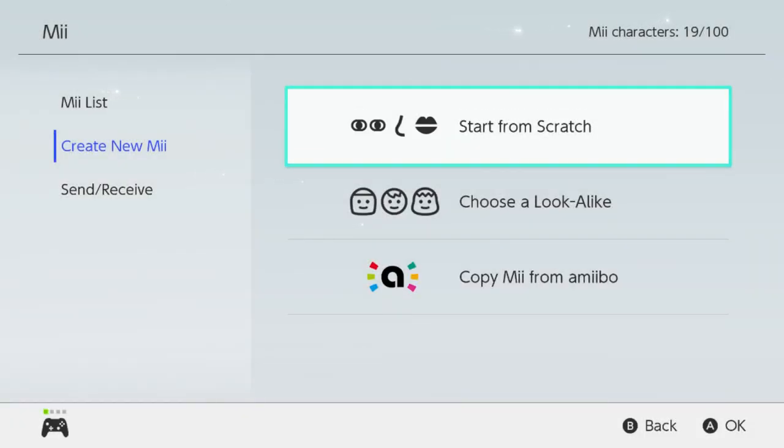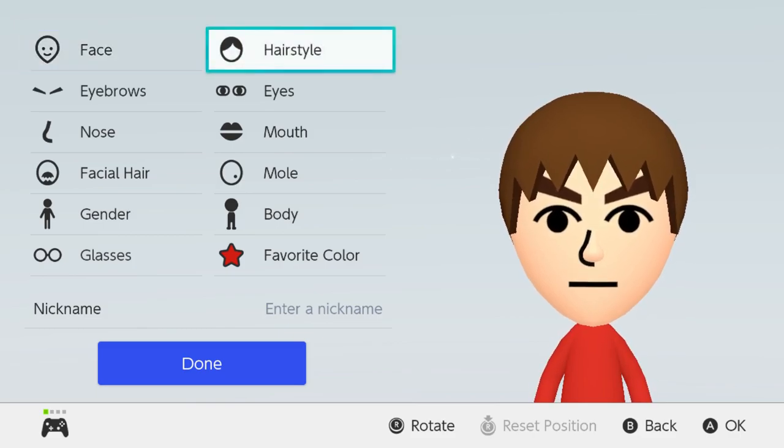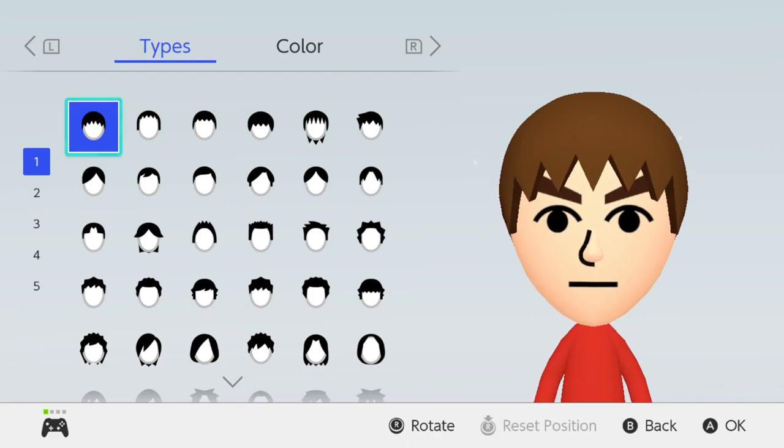For our next character we're going to go with King, or as his fairy name is Harlequin. So we're going to start from scratch, go male of course. His face shape we can keep basically the same. For his hairstyle it's kind of short.